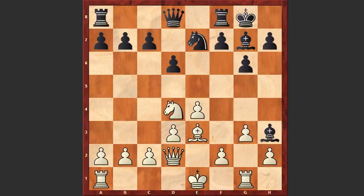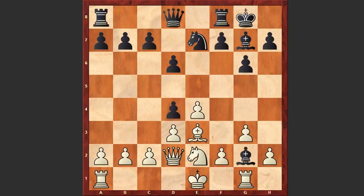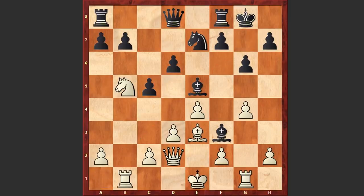Actually Bxh3 was also playable. If g4 with the idea of Rg3, then Qd7. If f3, then c5 and then f5 — again this is going to be winning. But in the game after Nxd4 we see c5, Nb5, Bf3, g4 again with the same Rg3 threat in order to win the bishop, and d5 by Tal.